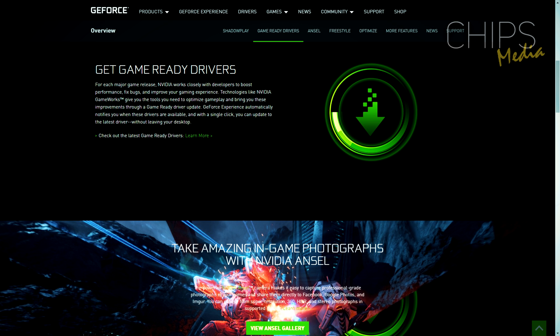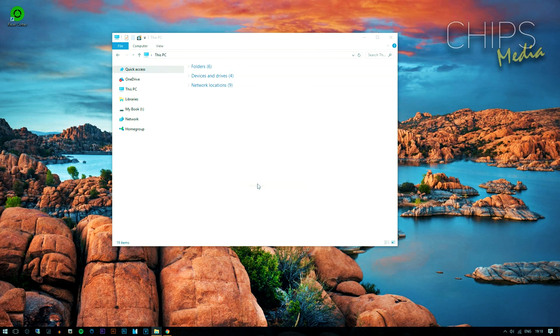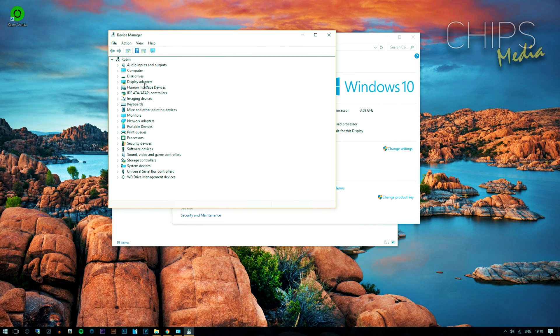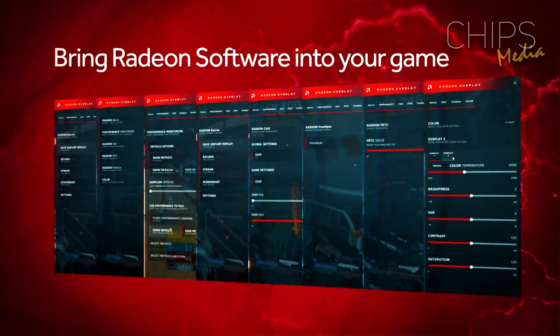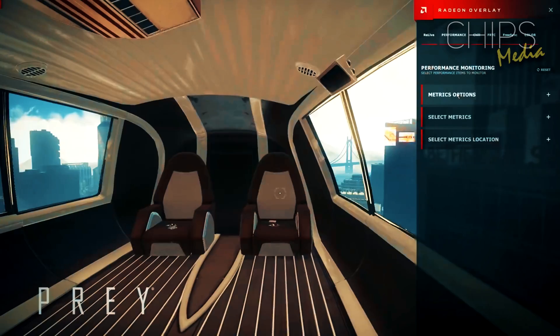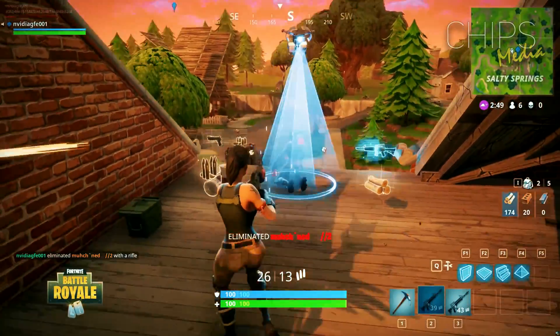If you're uncertain what graphics card you have, right-click somewhere on the desktop, choose Properties, then Device Manager, and under Display you will see the name of your graphics card. Since GPU manufacturers are constantly improving performance as new games come out, it can be challenging to keep up. Both Nvidia and AMD have their own software to help. Nvidia calls theirs GeForce Experience, which has a built-in game optimizer that uses a database to determine the best settings for your games based on your components.